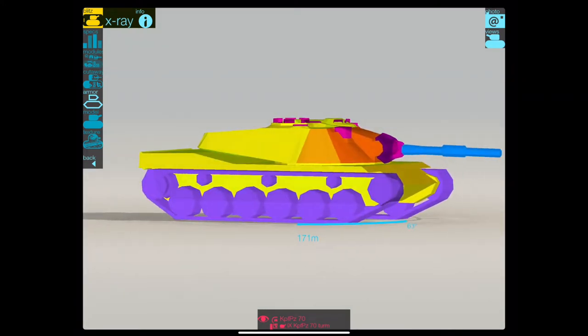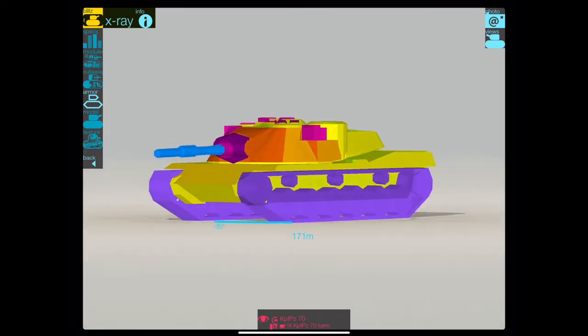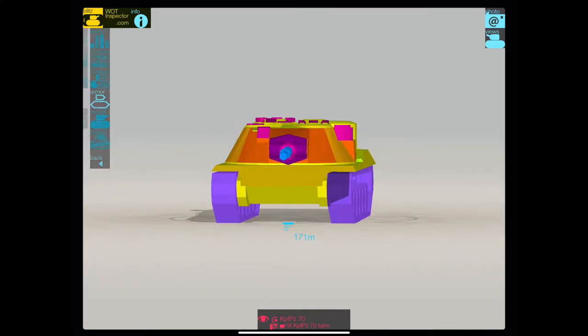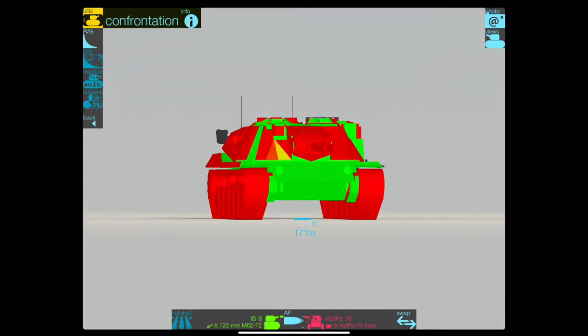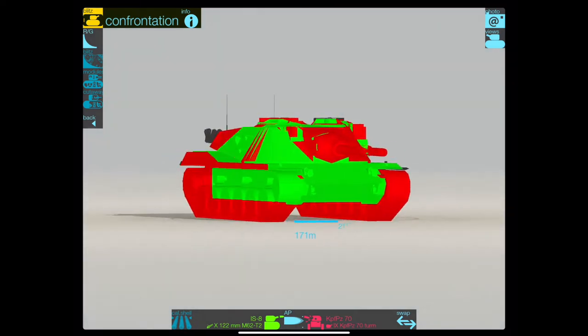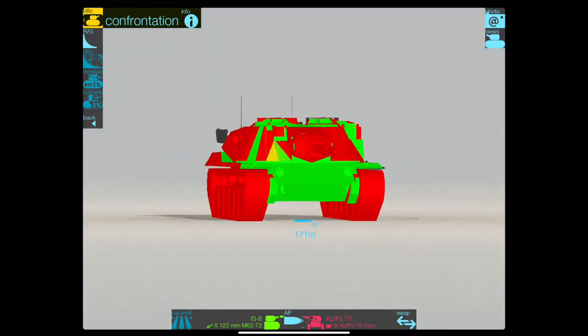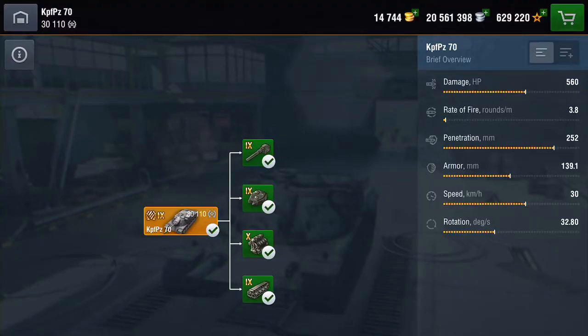Here is the armour, and as you can see, apart from the front of the turret it is pretty wide open. Here it is up against an IS-8, another tier 9 heavy, and the hull is pretty penetrable. The turret needs to be angled down — the turret's pretty rock solid. It can side scrape at a push, but there are still plenty of places to pen.